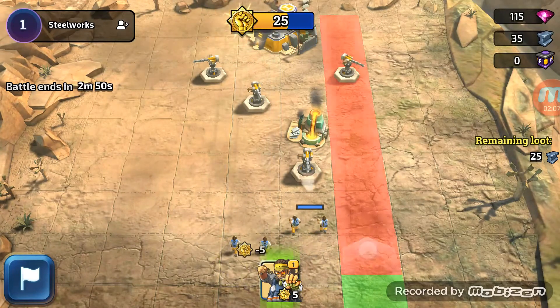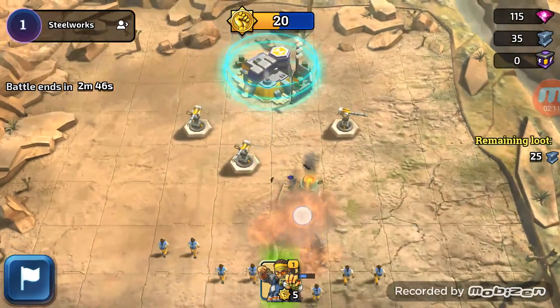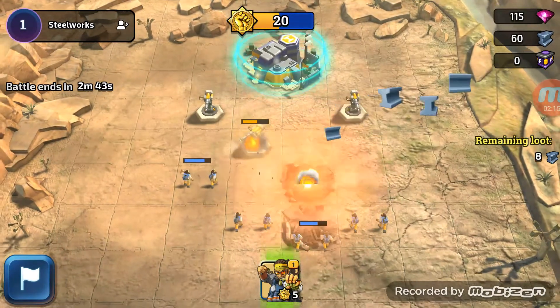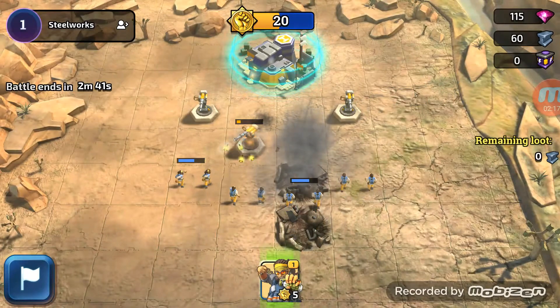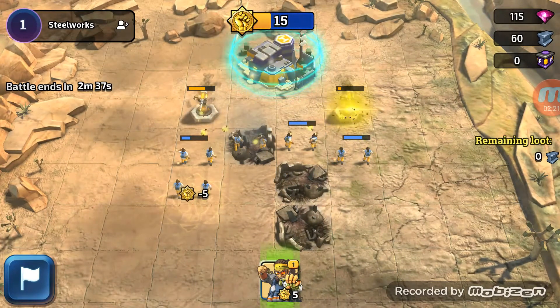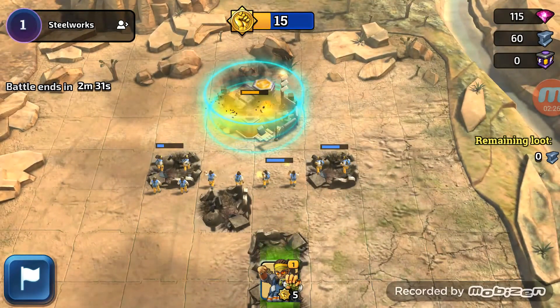So one group there, one there, one there, and one there. I'm not sure what the arrow going up means - I'm guessing that's where the troops have got to go to, some form of headquarters. Seems to be doing fine for now. Let's get another group there. We should be able to take this space out any second now.